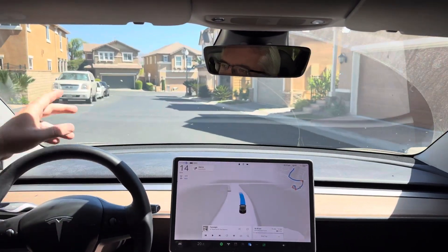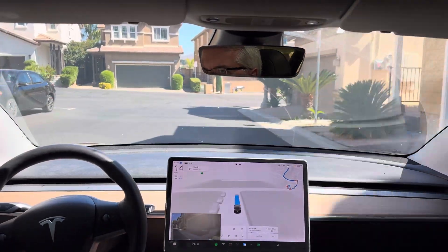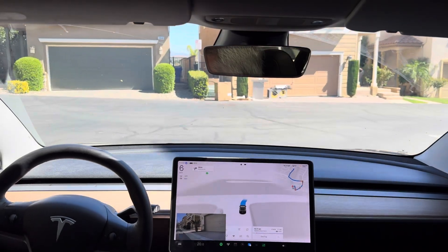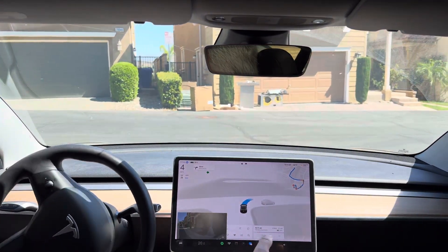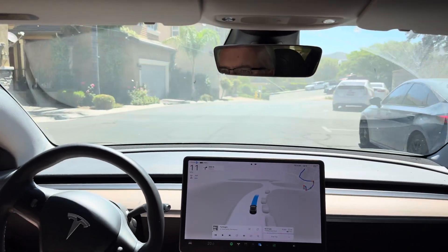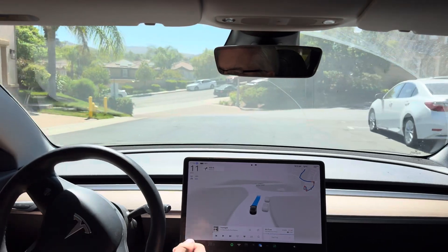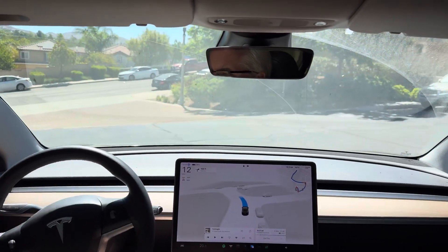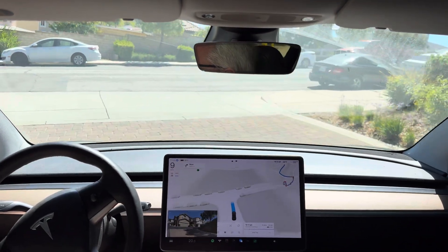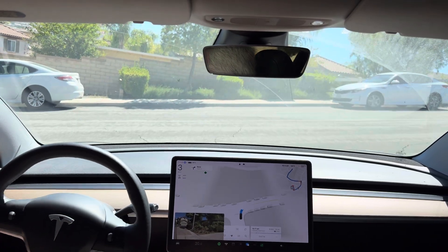So we can have possible cross traffic — probably nothing, and there is no stop sign. Let's see how it completes this turn. It does need to creep forward to see. Clear from the left. Park car on the right — it's going around it nicely. Usually it goes way too far left here, but much better. That was a nice smooth transition through that little neighborhood.